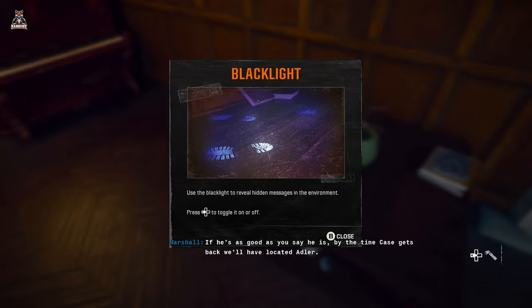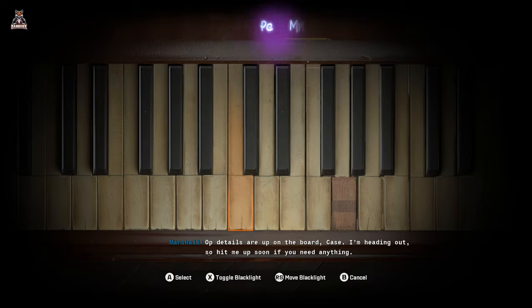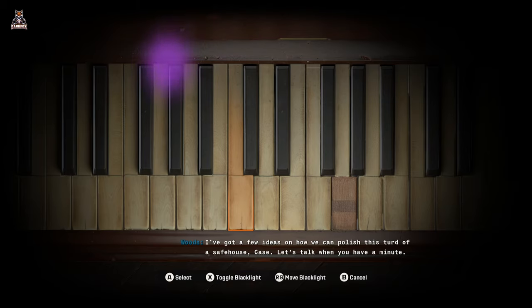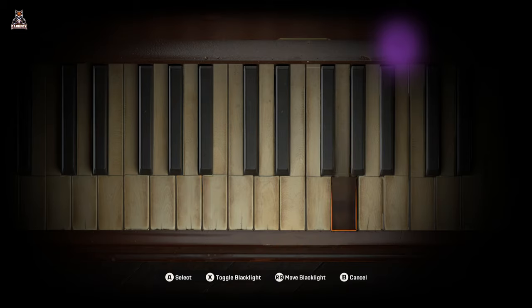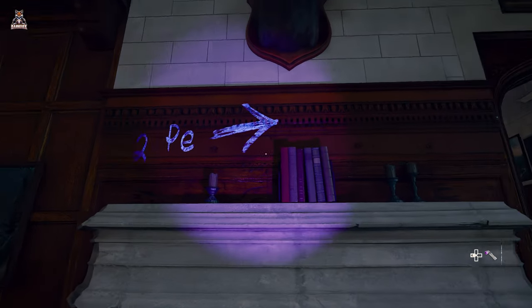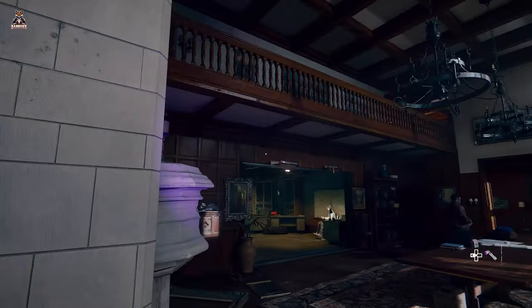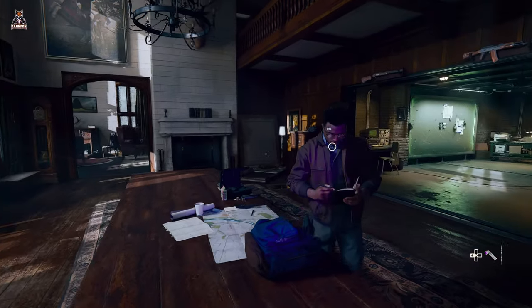Oh hey, we've got a black light — toggle black light, let's have a look. Not sure what that means but it's pretty interesting. There are little bits of secrets and Easter eggs knocking about within the levels. We can use the black light to find what little secrets are around, but we're going to press on with the main story.